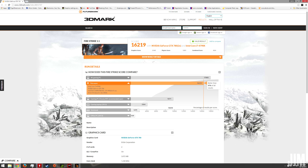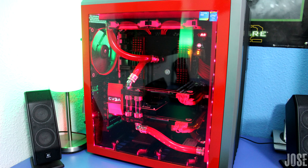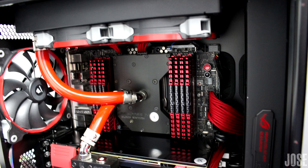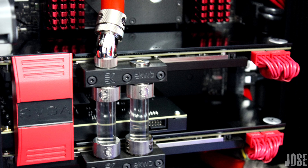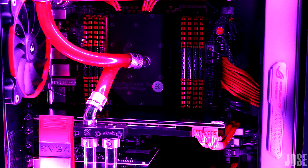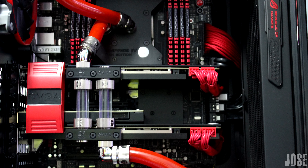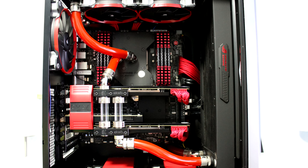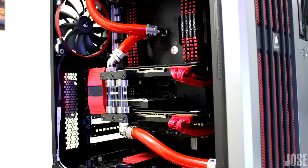For benchmarks it scored a 16,219 putting it in 2nd place for this episode. Next up is Jose with Monster Red — yet another water cooled build but this time inside the Air 540 case. A 4930K clocked to 4.6, 2 GTX 780 Ti super clocked edition in SLI, and 32GB of RAM from Corsair. Water cooling parts from EK as always, along with some mods that include a painted SLI bridge, painted SSDs, and even part of the case is painted red. Cable management is clean and it scored a 18,627, which puts this beast up top at the number one spot for this episode.